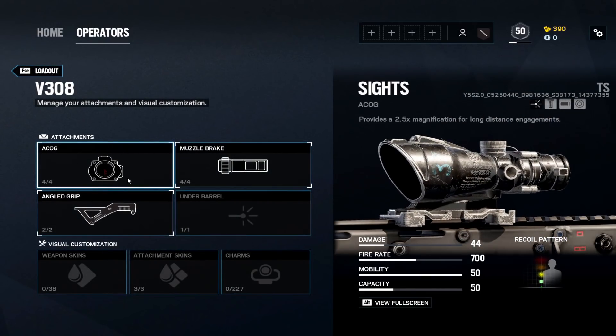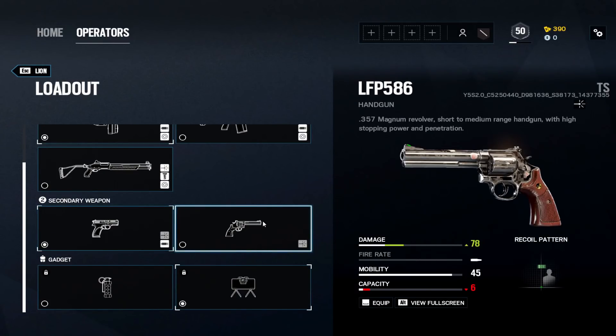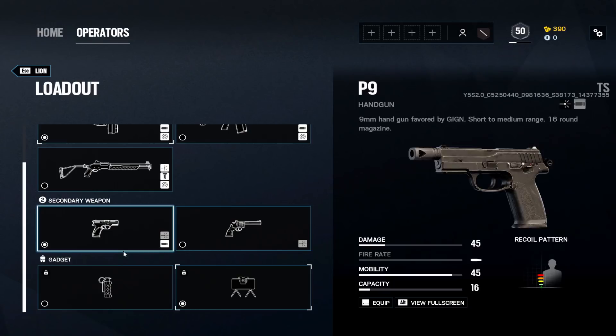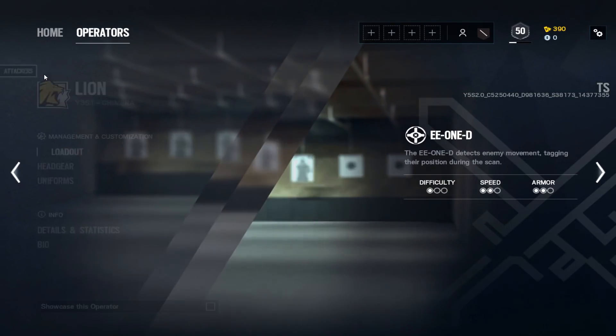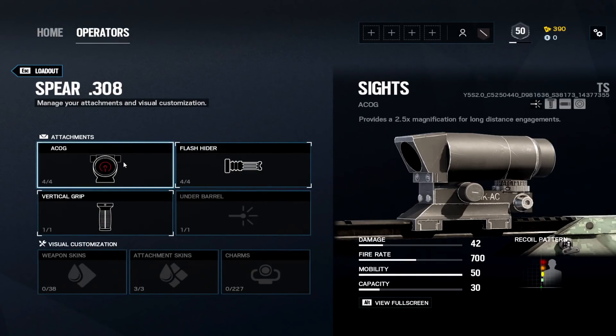Lion: ACOG, muzzle brake, angled grip. Very, very little recoil on his gun so this setup works well. P9 handgun for the fire rate — none of the revolver stuff. Muzzle brake on the P9. Claymore or stun.